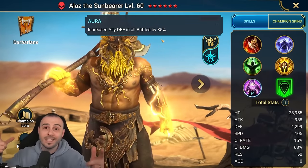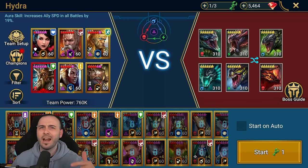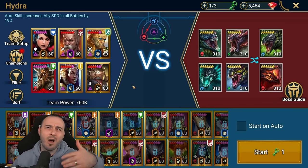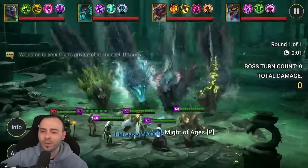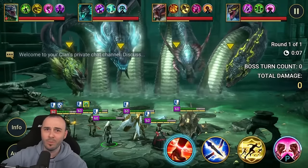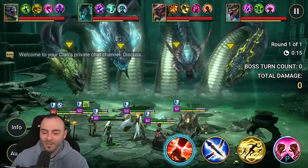Alas the Sunbearer has a defense aura for all battles. Let's take him into Hydra clan boss. The team we're running: Cardiel for healing and ally attack buffs, Krisk for more buffs, decrease attack, defense down, provoke, decrease speed; Tohanerak for block buffs and decrease attack; Venus for defense down and weaken; Taras with a six-star crushing rend blessing for insane damage; and Alas.